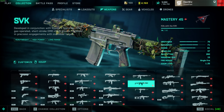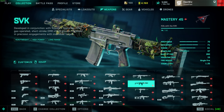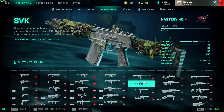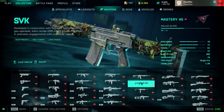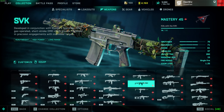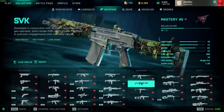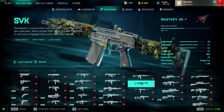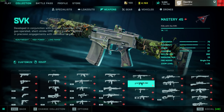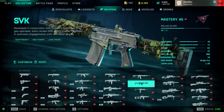The SVK — you can run high-power rounds to two-shot people out to 150 meters, which makes it basically a semi-auto sniper. With standard rounds it two-shots out to 100, but reload and attachments require some playing around to get a recoil that's to your liking. The kick up into the right is pretty extreme at medium-to-long range distances.